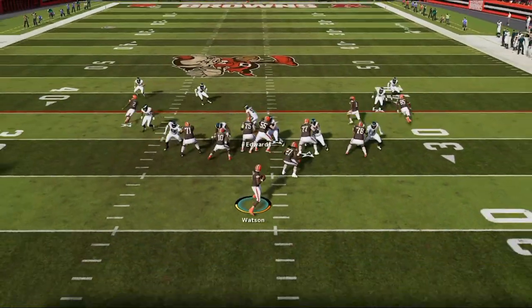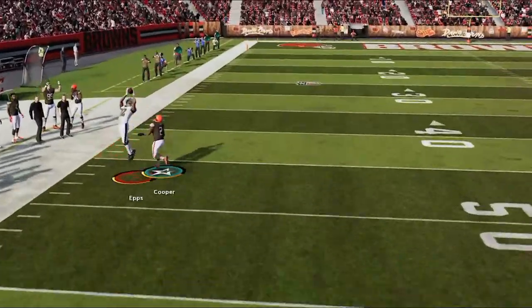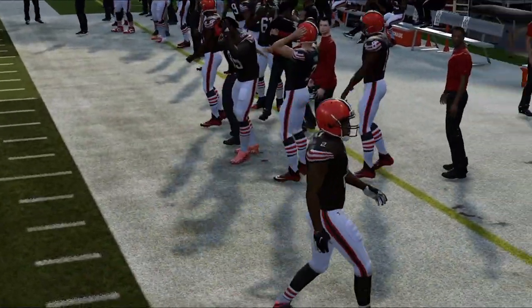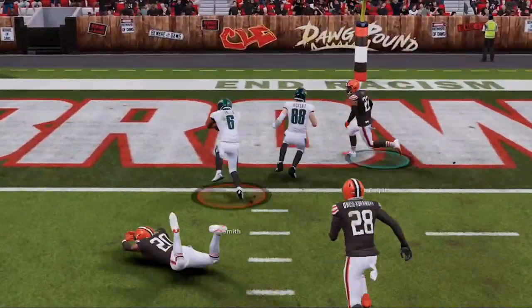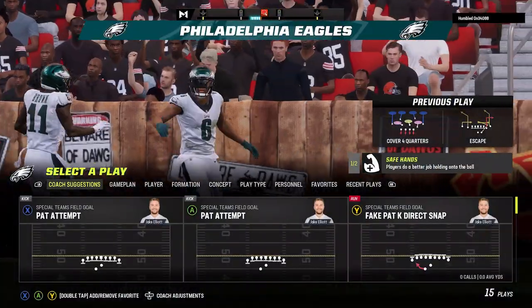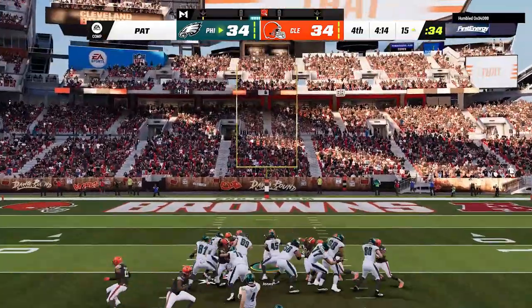He goes back to his non-glitch offense and every time he does this it ends the same way — I come away with another interception. In reality he has only had success with that man glitch. He goes back to cover four and we go back to the escape one more time, mossing his entire secondary again. It is obvious his opponent has no real user skill and needs glitch plays to win, as we take the lead back after being down two scores just under two minutes ago.